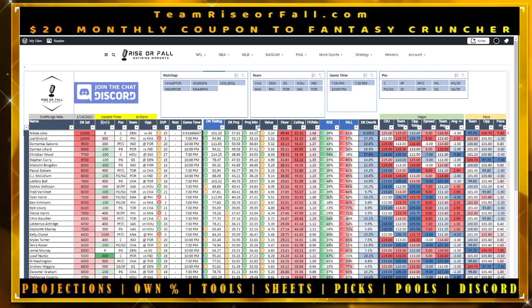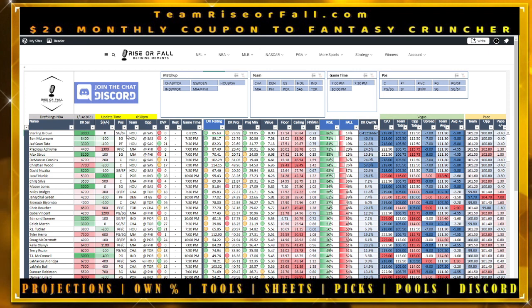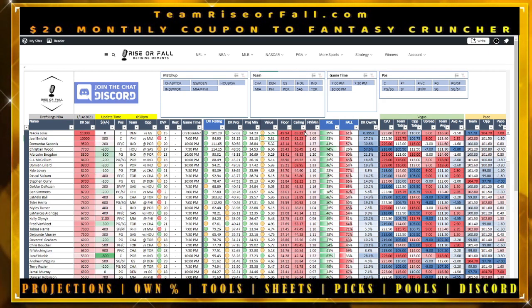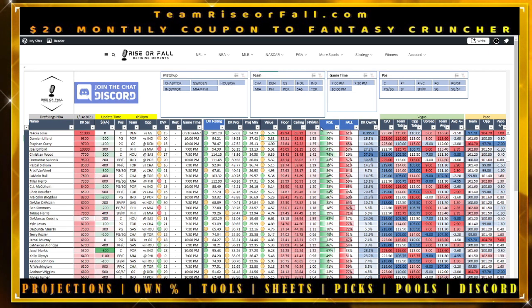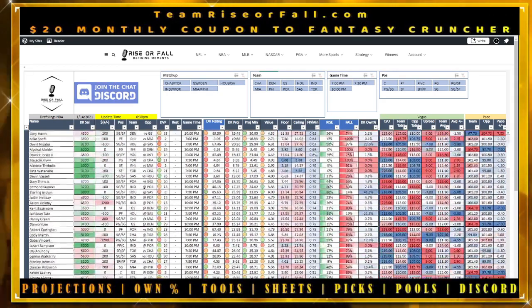You've also got the DK Projections tab. We project minutes out — we think those are extremely important. Value is based on points per dollar, so whatever their projection divided by salary. Sterling Brown was our best value on the slate last night — he scored 41 points on DraftKings. JaShawn Tate was our third highest, scoring 35. Ben McLemore just didn't get the minutes. You can look at floor and ceiling from our sims model — extremely helpful when comparing players — and their Fantrax points per minute.